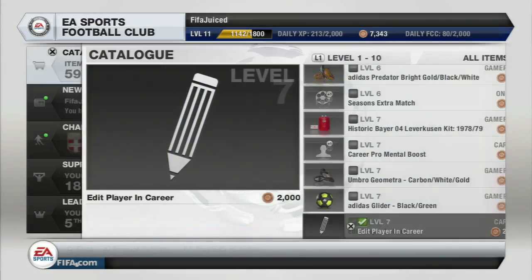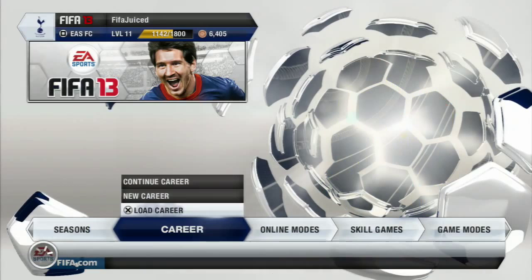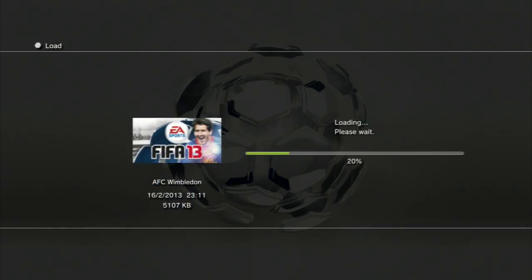Now you own this item. The next time you go into career mode, go back in and load career. It's just going to load up career mode now. AFC Wimbledon — I'm using AFC Wimbledon just as an example. You will then see that the edit a player is now going to be unlocked in career mode.